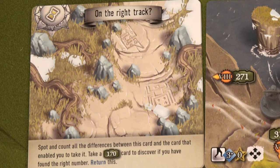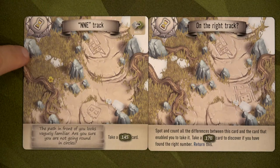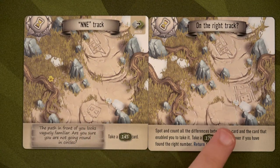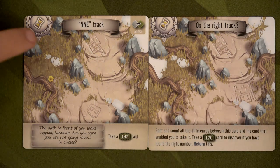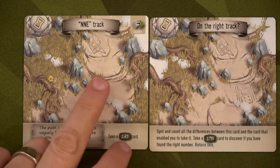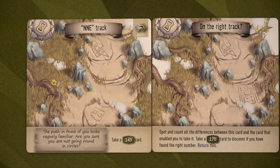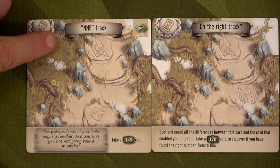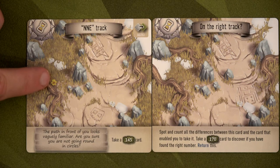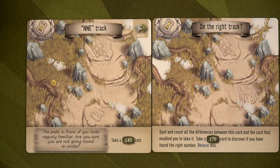I wish I could just stop the video and let you guys help find the differences! Let me try: snow here — that's one; flower here — two; this face — three; this drawing — four; extra rock — five; a whole root that isn't here — six; no stone here — seven. After looking for a long time, I'm going with seven. Let me know if you disagree!